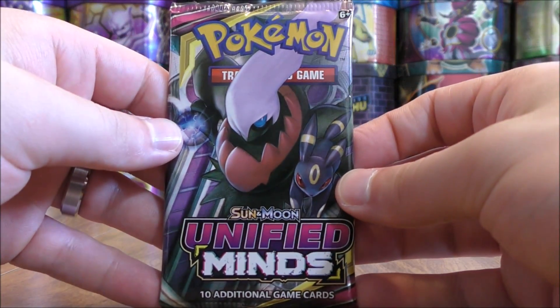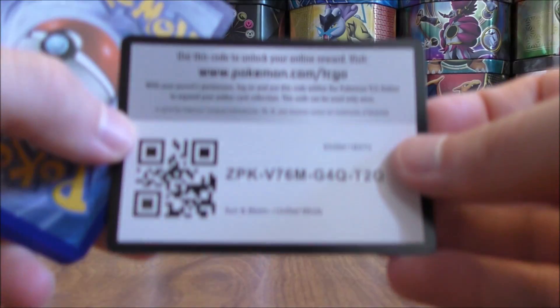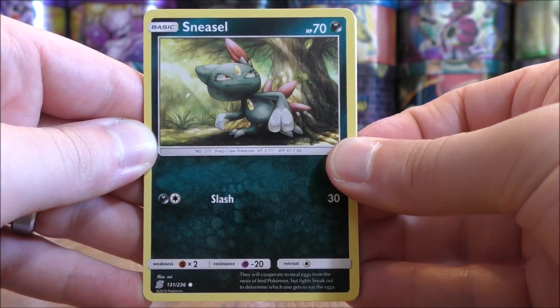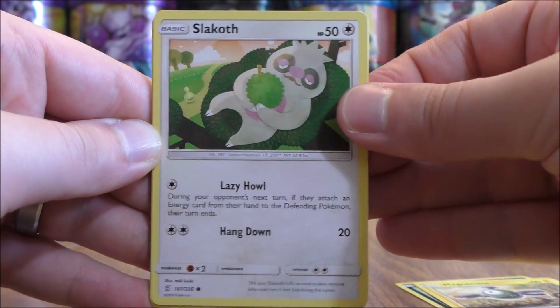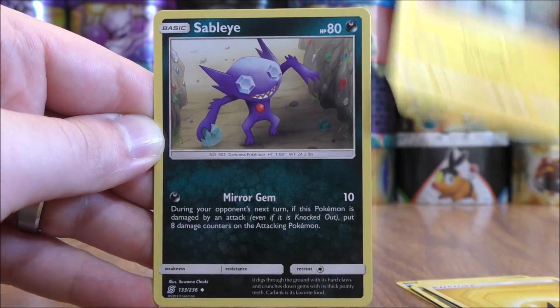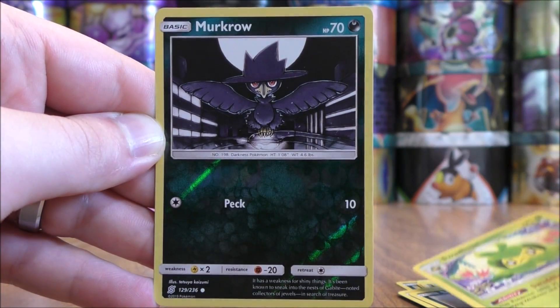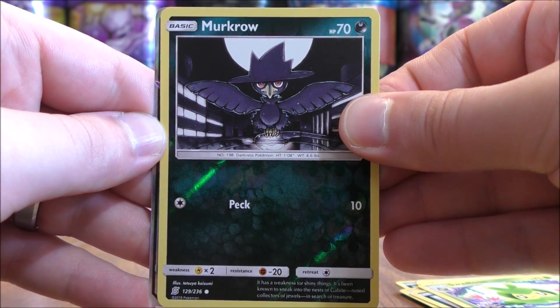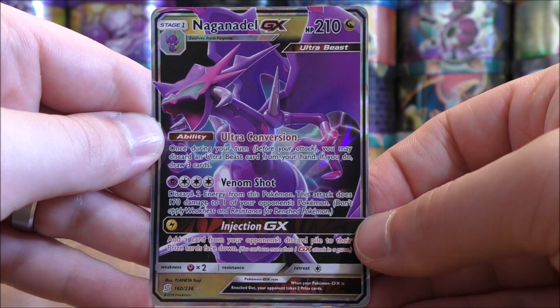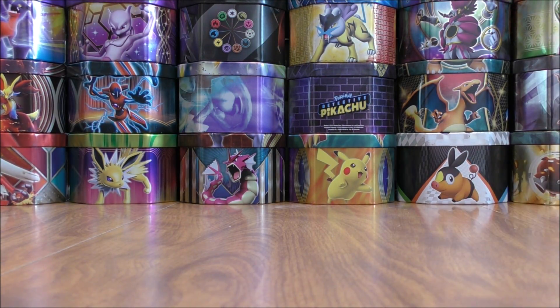Getting down there on packs in part one — 5 packs left after this one. Hoping to pull one more ultra rare. Sneasel starts the pack; Weavile GX is decent in this set. The pack also has Magnemite, Slakoth, Axew, Fletchinder, Lightning-type Energy, Magneton, Sableye, and Swadloon. The reverse holo is of a Meowstic — a common. The final card looks to be another ultra rare, just like I was hoping for: it would be a Naganadel GX — another regular art GX. That makes 3 regular GX, 1 GX full art so far, giving 6 combined rare holos, ultra rares, and secret rares in part one.